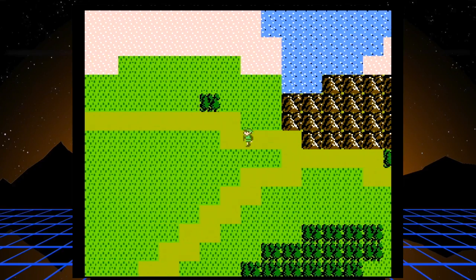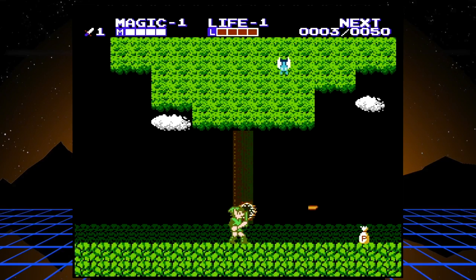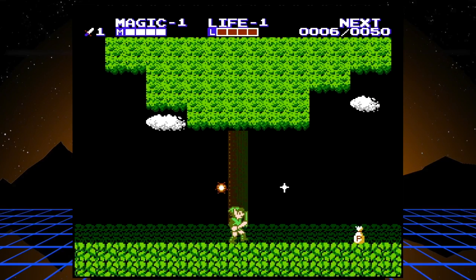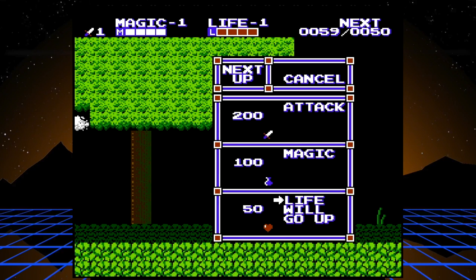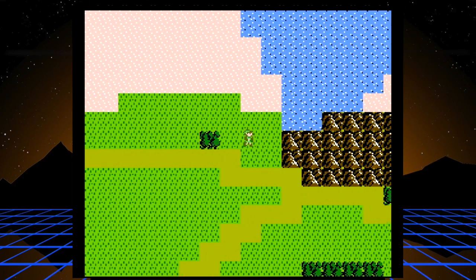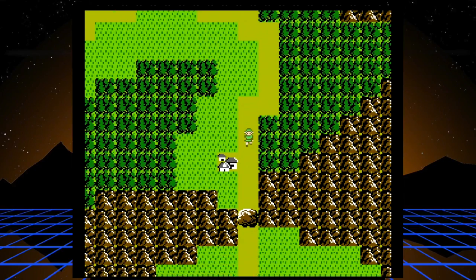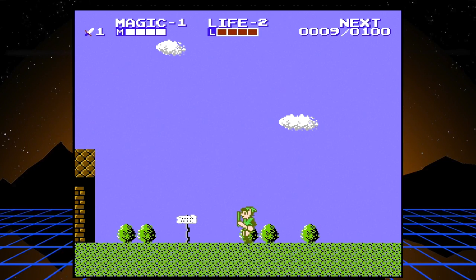The first thing you want to do is get a quick level up. Come into this little forest area - watch out for what I believe are keys. You gain experience points: 50 points to level up your life, 100 for magic, 200 for attack. You can cancel and bank your points. I kind of refer to what I do as active grinding - I don't actually go out of my way to grind, but I make sure I'm getting the experience I need as I go.